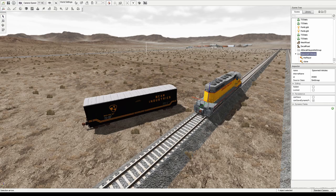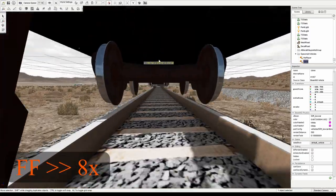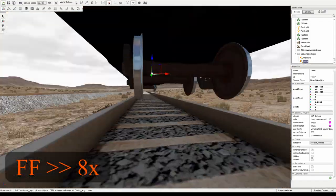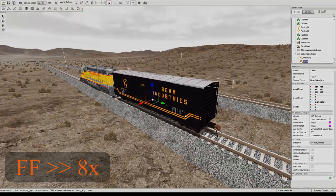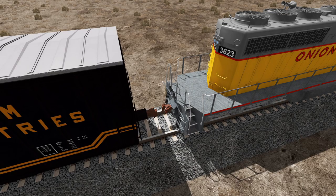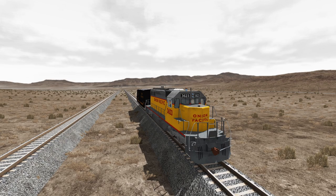We can use this same method for placing additional locomotives or boxcars on the track as well. Now that we've placed the boxcar, we can exit the World Editor, use the L key to attach them, and finally drive the train.